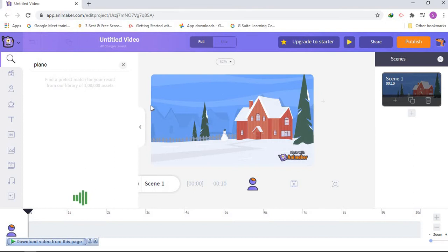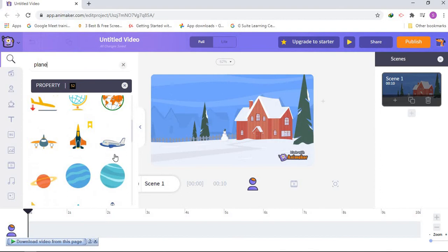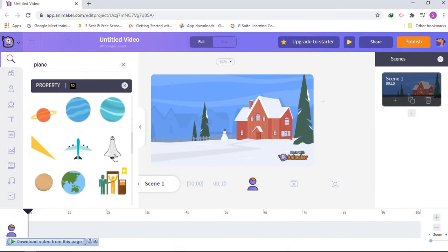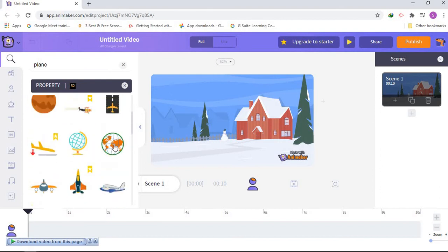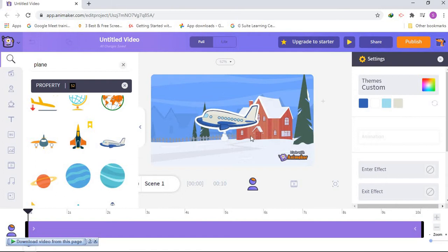You can search anything that you like but I want to make the plane fly. You can also search for a ball and find a bouncing ball in Smart Move, but I want to make it fly. I like this one — I'm gonna press it one time and stretch it a little bit because it's kind of big.